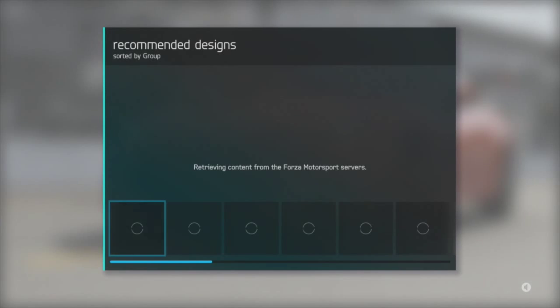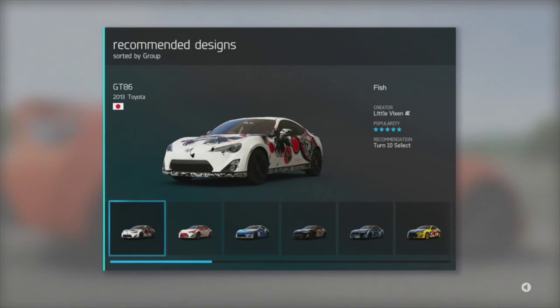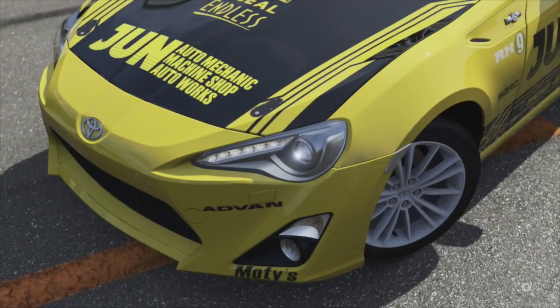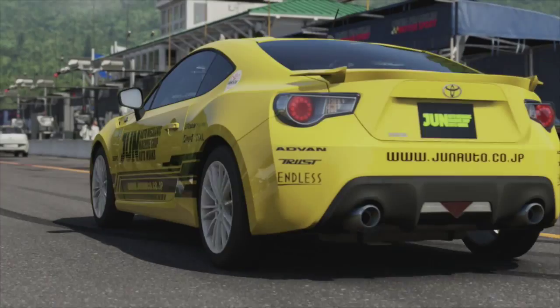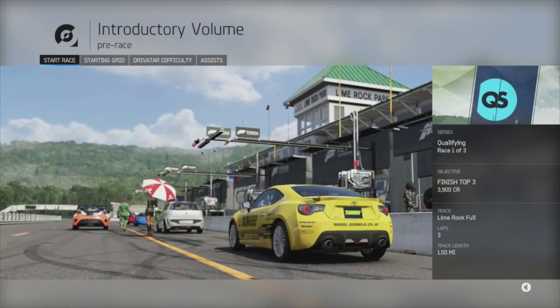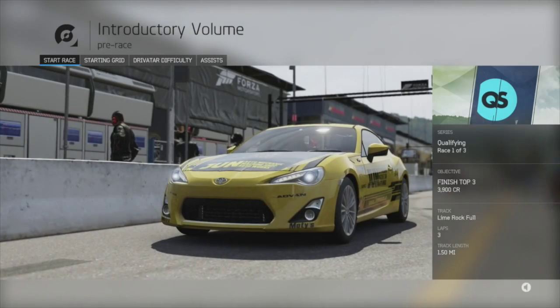Great choice. Now let's customize it to really make it yours. These designs were created by other players in our vibrant community of painters — you can choose one to apply to your car for free. I chose this yellow theme, but afterwards I realized I didn't really like it because you couldn't see what it actually looked like until you get to these scenes after you've already selected it. I probably should have just left the original color and worried about paint schemes later. Every race has an objective — for this qualifying race you must finish in third place or better to advance. Select Start Race to begin.